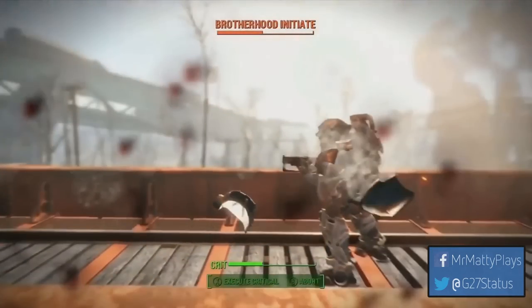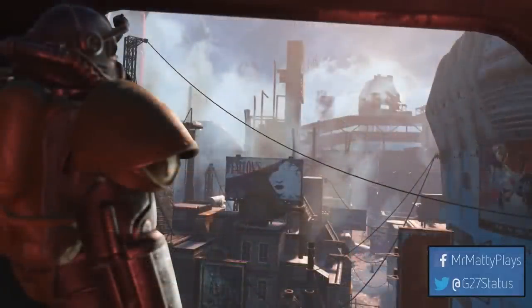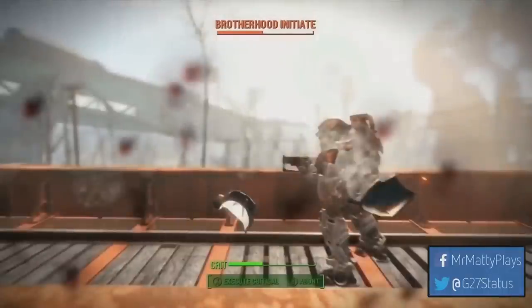Here we see the player directly impact a Brotherhood initiate with a missile, and he doesn't die — you only see pieces of his armor fall off. This hammers home the point that power armor is genuinely powerful now, not just a ragdoll waiting to happen like in Fallout 3 or New Vegas. I'd also like to focus on the Brotherhood of Steel being confirmed in Fallout 4 — a lot of people were questioning it since the reveal trailer's power armor didn't show the Brotherhood logo on the shoulder. It's also quite interesting that the protagonist is attacking the Brotherhood rather than working with them.